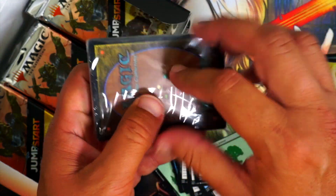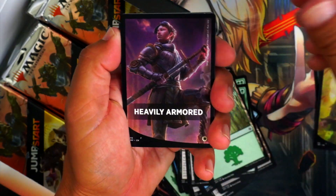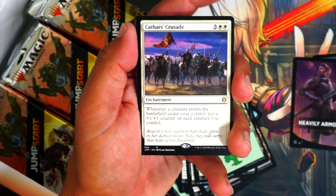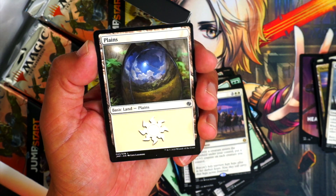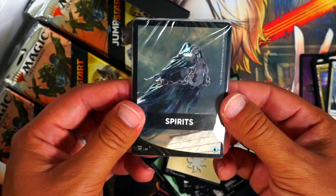Heavily Armored — I think this is equipment-based. Any swords in the set? I don't know, probably not, but that would be sweet. Love me some swords. We got Cathar's Crusade, which is like $5 because it's good in commander — it's nuts in commander. Five mana: when a creature enters the battlefield under your control, put a 1/1 counter on each creature you control. If you go wide, gross. Reflection of the Planes and a Shield — nice. What I like about these lands is they're very cool, thematic ideas. The theme really helps with the art.